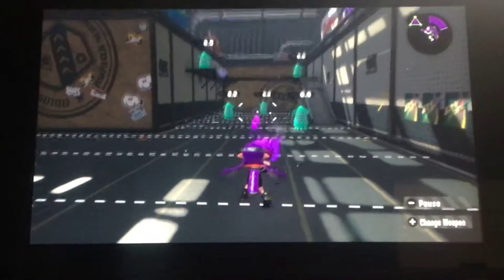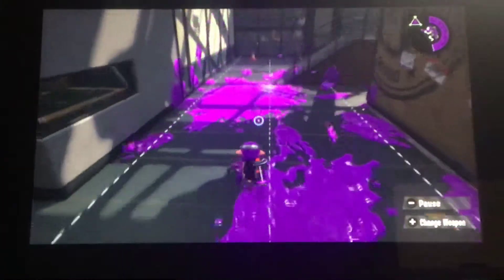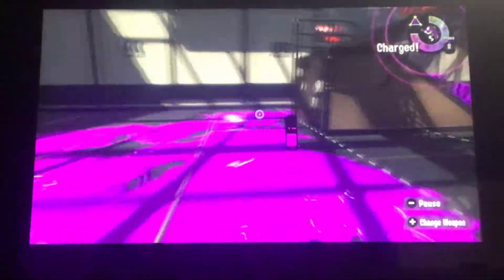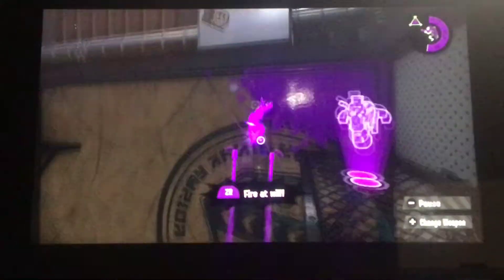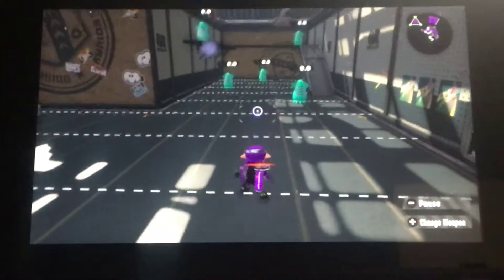Now we get to the Tentatek Splattershot. The Tentatek Splattershot has the same stats as the normal Splattershot. Only this time it comes with a splatter bomb — throwing it to the ground, it detonates faster. And it comes with the inkjet special. And if you jump when you're done, that is the Tentatek Splattershot.